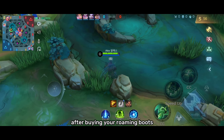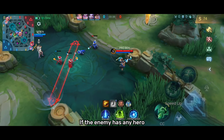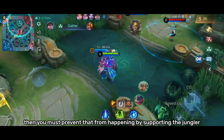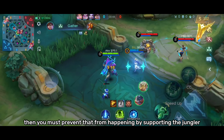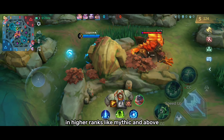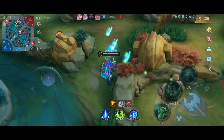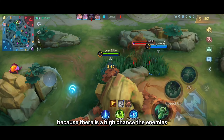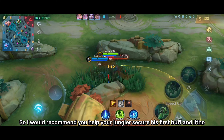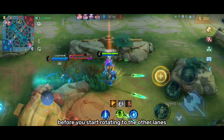After buying your roaming boots, make sure to look at the enemy's composition. If the enemy has any hero that can disturb your jungler's farm like Franco or Tigreal, then you must prevent that by supporting the jungler. In higher ranks like Mythic and above, you must always support your hyper during the start of the game, because there is a high chance the enemies can invade your jungler and steal his buff. I recommend you help your jungler secure his first buff and litho before you start rotating to other lanes.